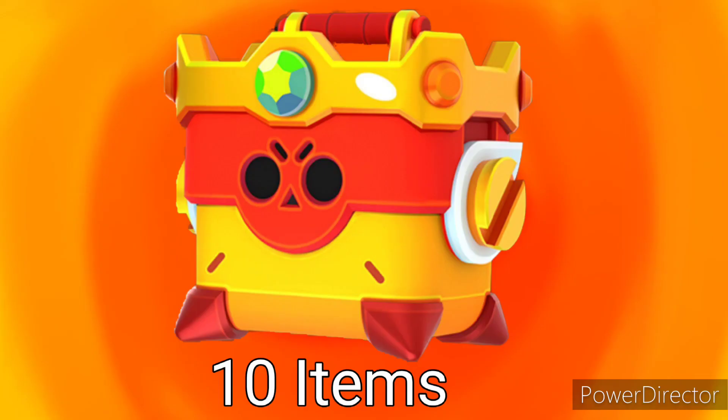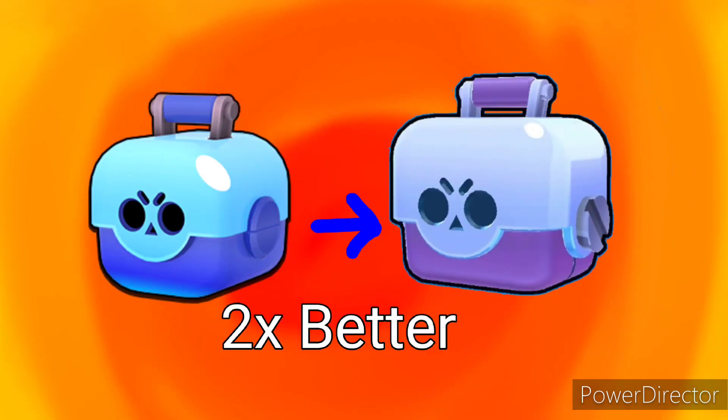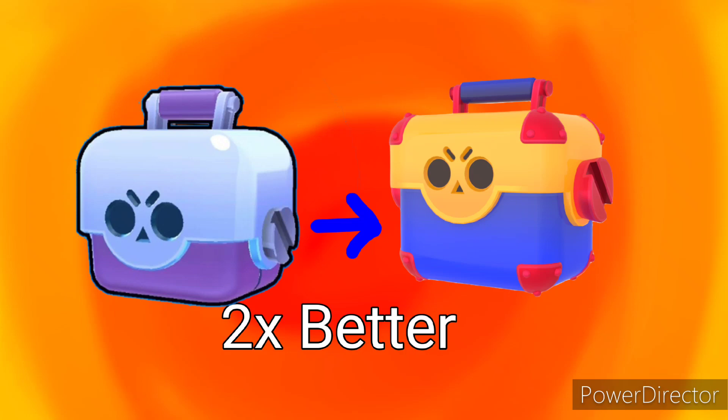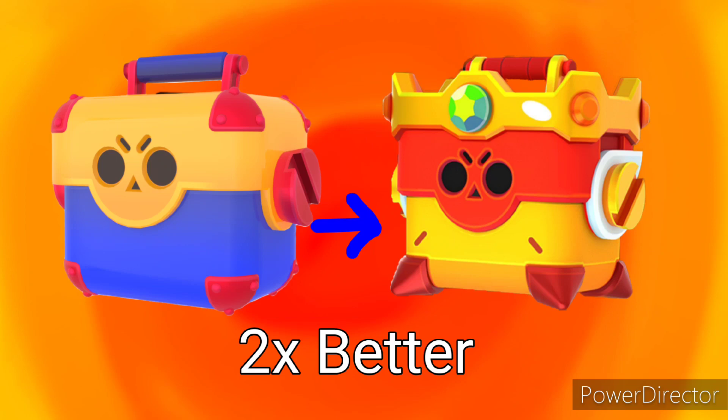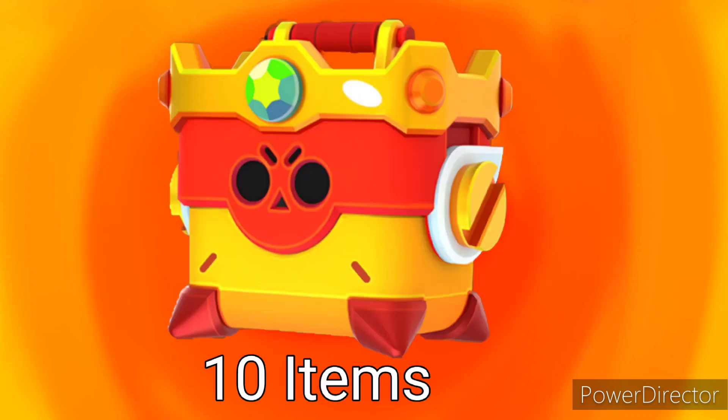I think the amount of items you can get in the Omega Box is 10. Here's why: in the Big Box you get 2 times the reward of the Brawl Box, and in the Mega Box you get about 2 times more rewards than the Big Box. So I think the Omega Box has 2 times more rewards than the Mega Box, which comes out to 10 items in total.